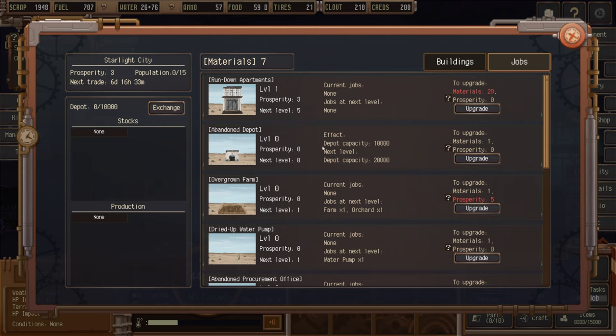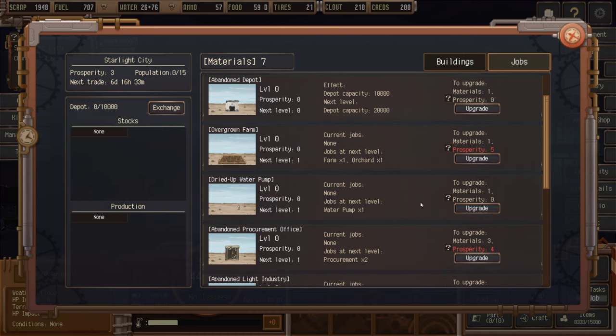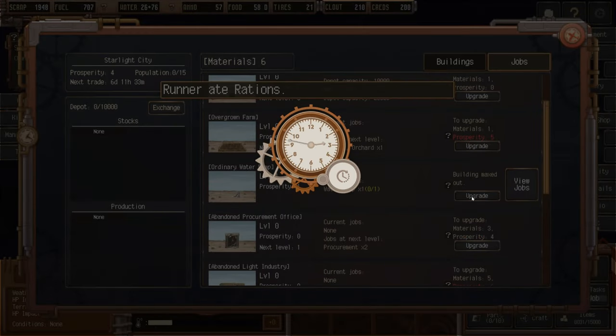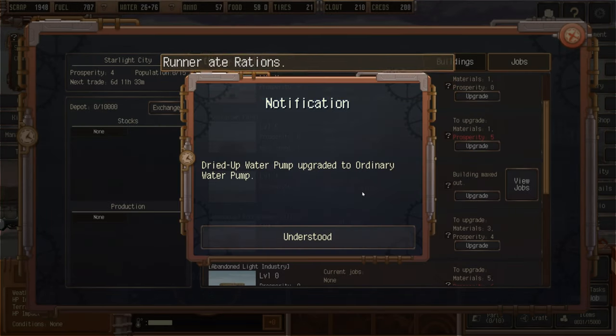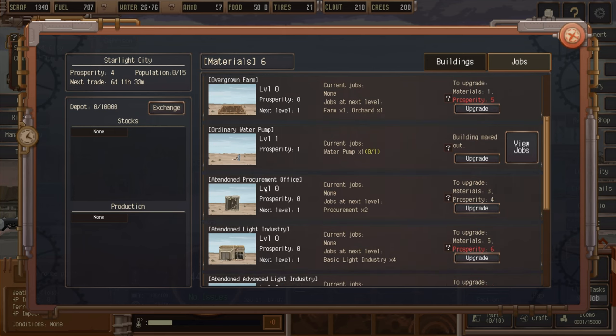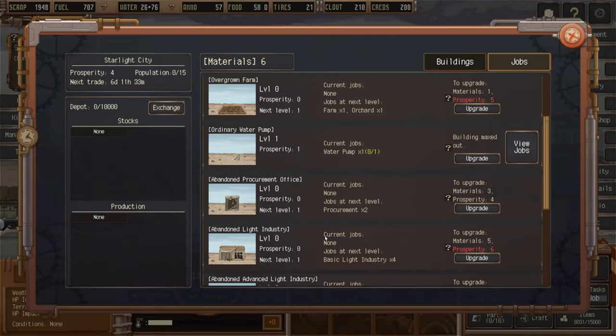We've got the abandoned depot so we can upgrade that to store more things. For the overgrown farm we need five prosperity, which we don't currently have. We could upgrade the water pump — let's do that because it doesn't take a lot of materials. Water pump upgraded to ordinary water pump. We also have an abandoned procurement office we can upgrade — production lines, procurement produces all times five.